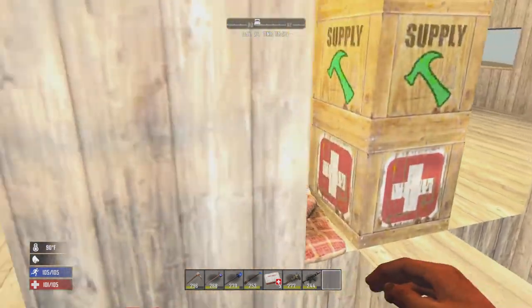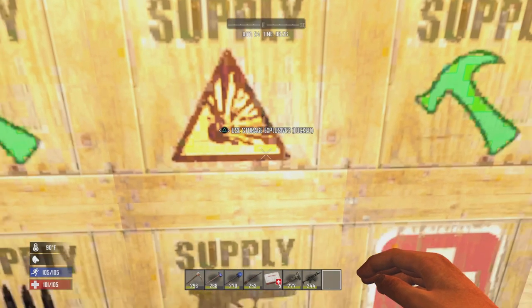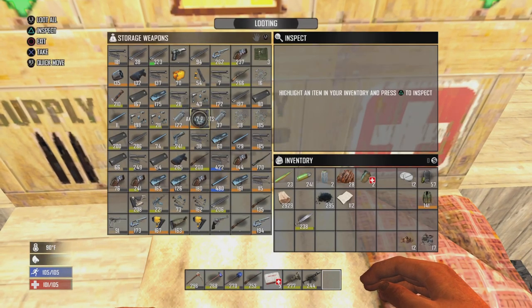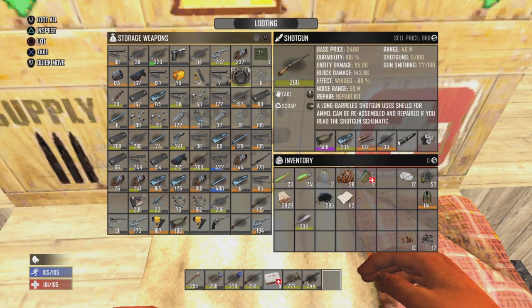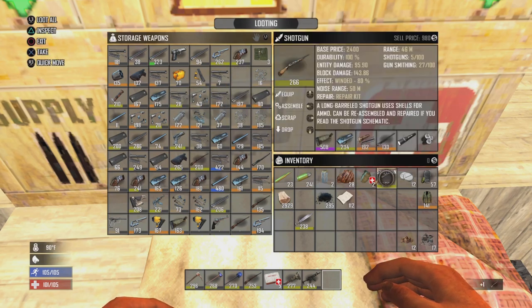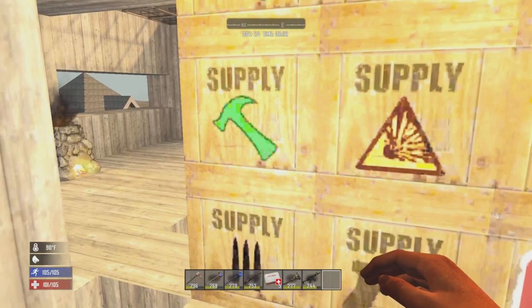I'll come back after I hopefully complete the mission today. Shotguns have been increased to — let's see — 266. What's mainly dragging it up is the shotgun stock, it's very good.